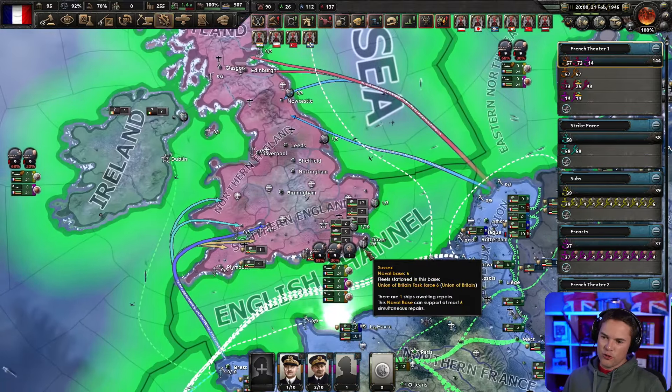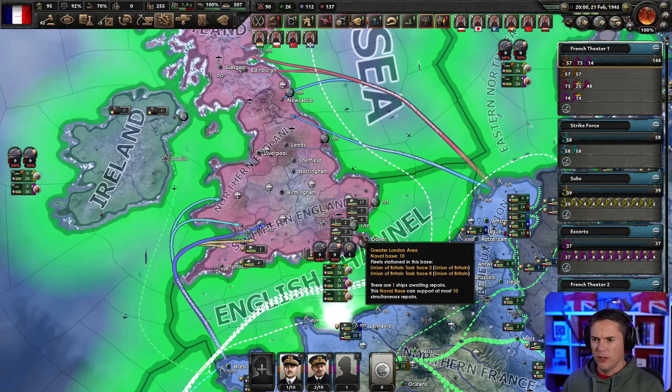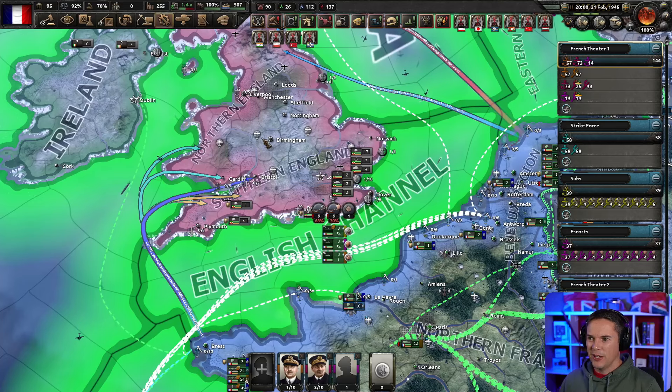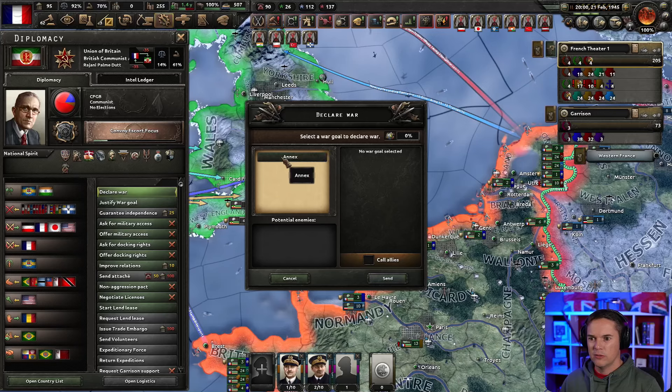We're in position. I don't want to trigger everything all at once because I kind of want the marines to get the first go, but this side can all go. Oh, this is going to be fun. Are we ready for this? Right, here we go then — declare war, annex, call allies. Sure.